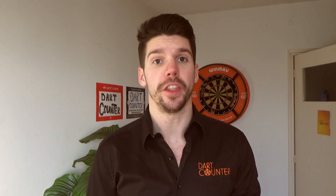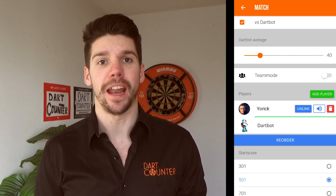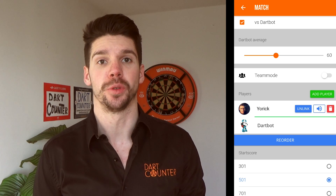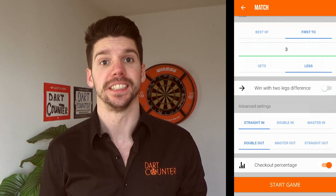The fifth and last tip is to challenge the Dart Counter dart bot. You're not always around other people, so a great way to challenge yourself and become better at darts is to challenge the dart bot of Dart Counter. You can download the Dart Counter app for free from the App Store or Play Store. After downloading and installing it, you can set the dart bot on an average between 20 and 120, depending on your own level. After that, you can set up the whole match and it's game on.